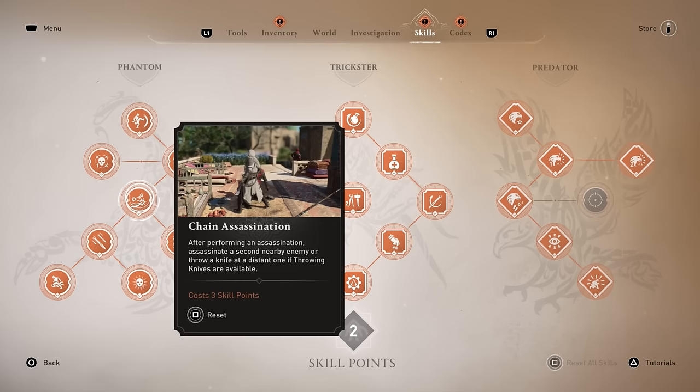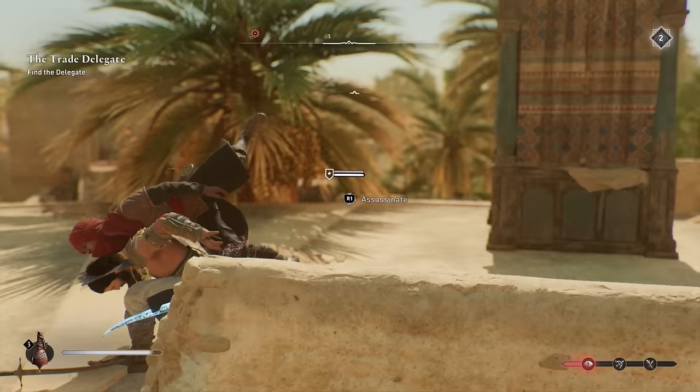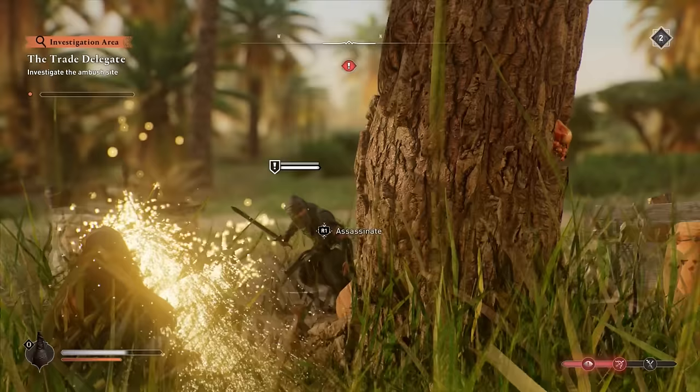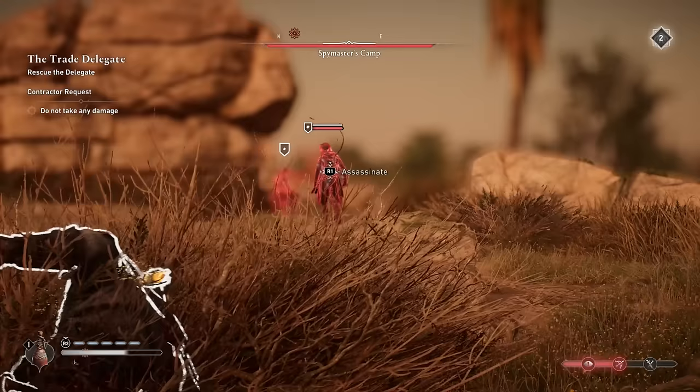Before moving on to unique unlockables, I recommend focusing on the Chain Assassination skill in the Phantom skill line. This incredible ability lets you take down a nearby enemy — even from fairly far away — using a throwing dagger instantly, as long as they aren't armored. If they're closer, you can follow up with a second assassination using your hidden blade. It's a very powerful skill to have.